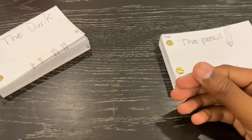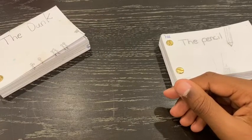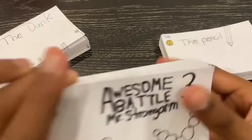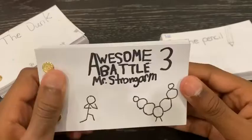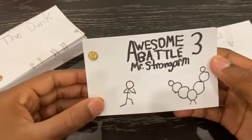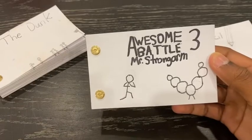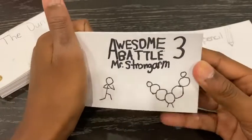Flipbook number six is 'Awesome Battle Number Three: Mr. Strong Arm.' I made this about two years ago, and as you can see, I started using more sharpies and making my drawings a bit better.